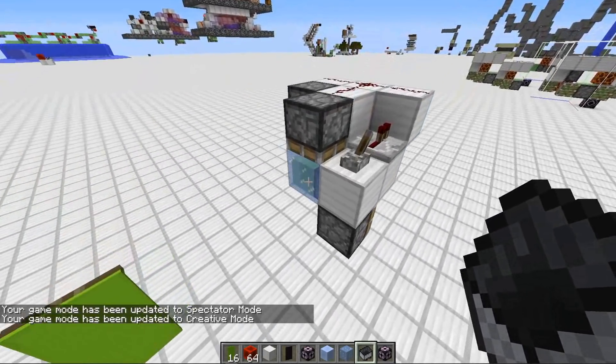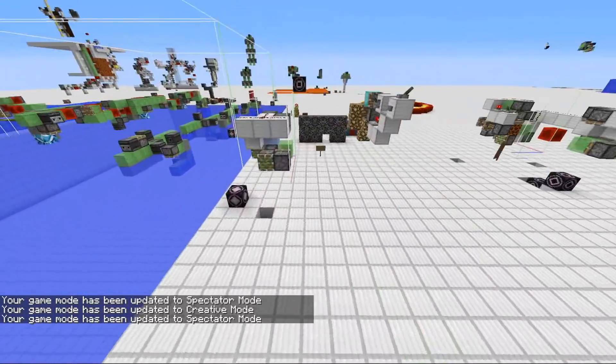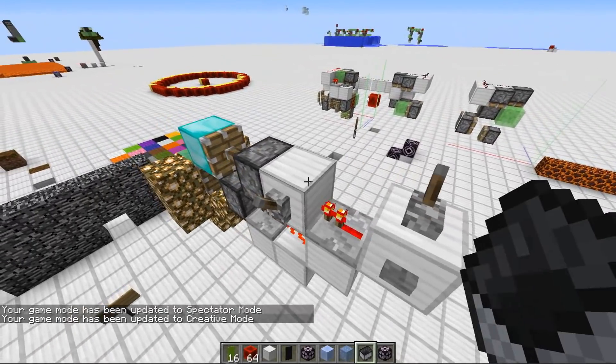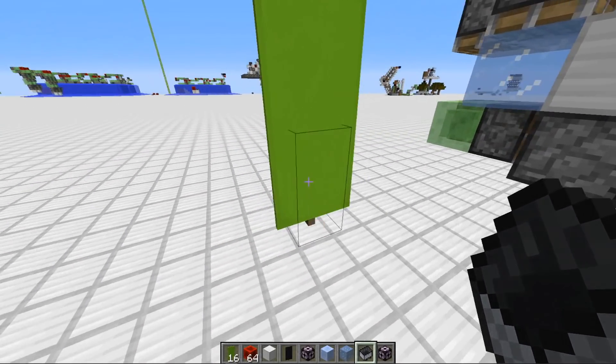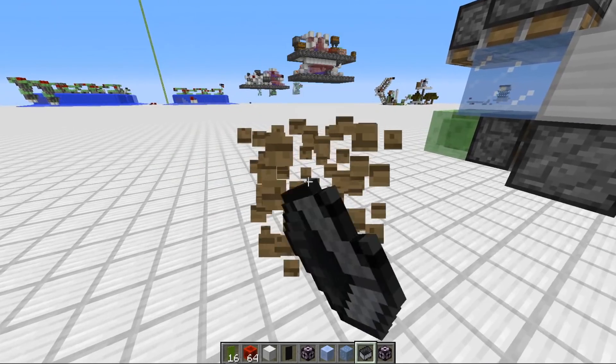These ghost block generators here are designed for 1.12, but Ed Example also designed some for later versions using stuff like light to create lag. There are even other ones you could do in newer versions. I think we should try to obtain these on the project server before we update, just in case something changes between versions. And this can all be done in survival.